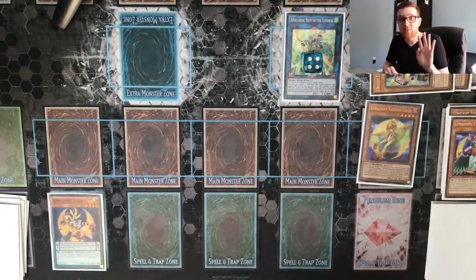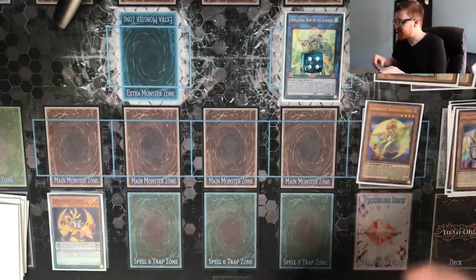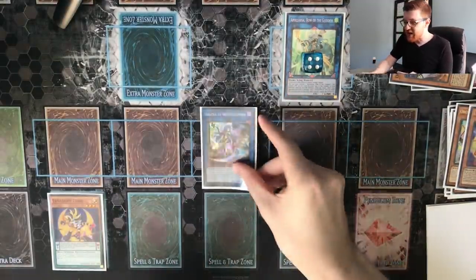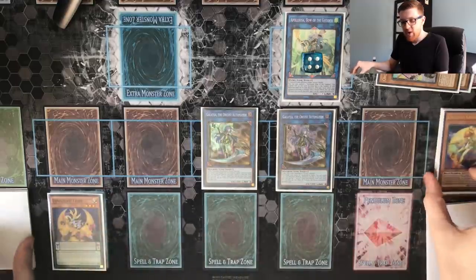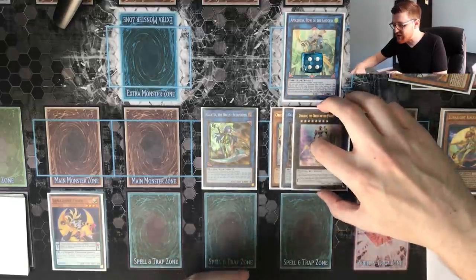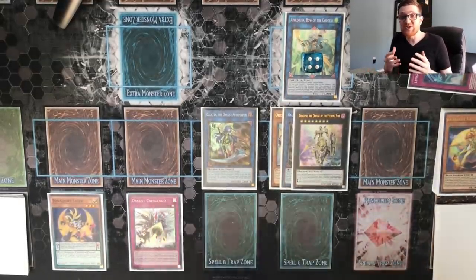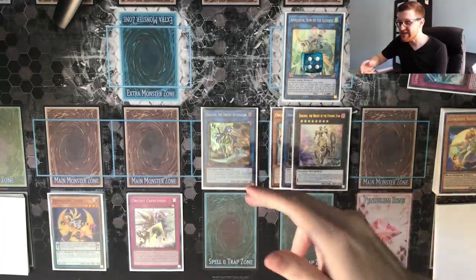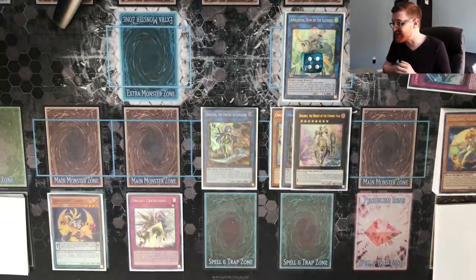Now it's going to be 3200 attack with four monster negations. We banish the Nightmare from our graveyard, send Harp Horror to special summon Symbol Skeleton. We use both creatures to summon our second copy of Galatea, then banish Orca Symbol Skeleton to get back the first Galatea. We immediately rank that up into Dengirsu — Dengirsu's effect triggers, attaching Orca Symbol Skeleton. We use Galatea to shuffle Nightmare back into the deck and grab Orcas Crescendo. Now you have Apollousa with four effect negations, Crescendo protected by Galatea which is protected by battle, and Dengirsu protecting your field from destruction. Sick board.